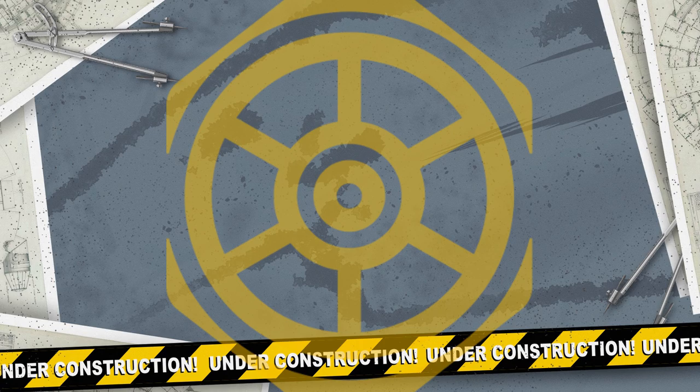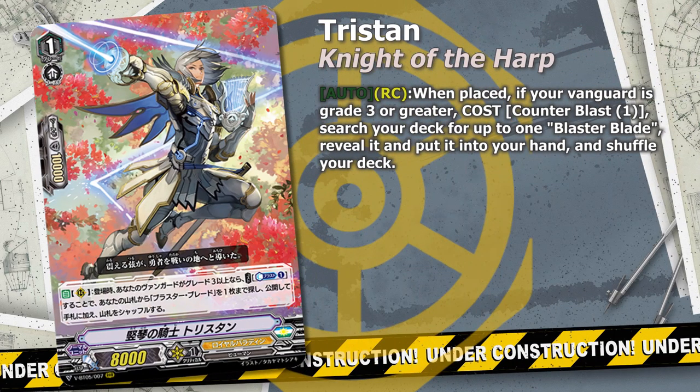We kick this list off with the main support Grade 1 for the brand new blaster deck for Royal Paladin: Knight of the Harp Tristan. The new blaster deck benefits in all kinds of ways when having Blaster Blade on the field, from big power boosts to multi drive checking units. The only downside is that it's really dependent on having Blaster Blade on the field. With Ganslot as the main vanguard, we can benefit from Blaster Blade searches in our Alfred cards. Tristan's ability to fetch a Blaster Blade adds to hand — not call it — helps set up future plays without leaving Blaster Blade vulnerable and circumvents cards that prohibit superior calling like Guilty Empress Darkface Gradora. Its usefulness will only increase the more blaster support we get, and with Royal Paladin it's not a matter of if but when.